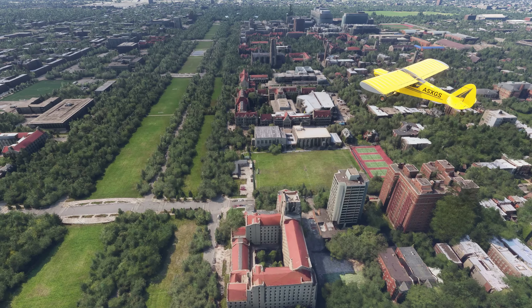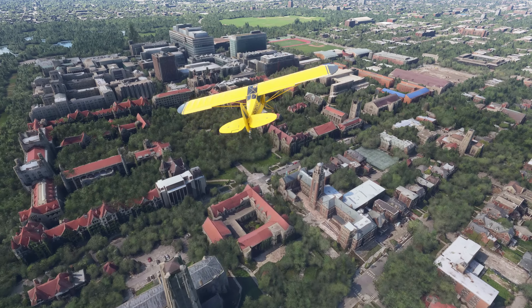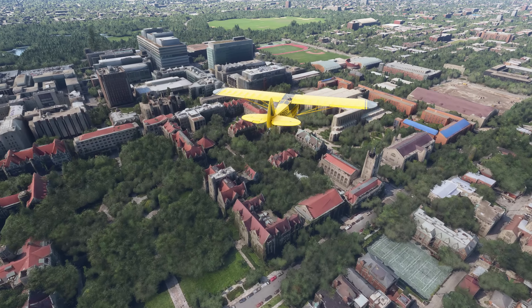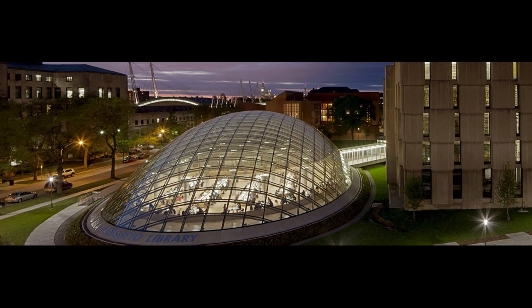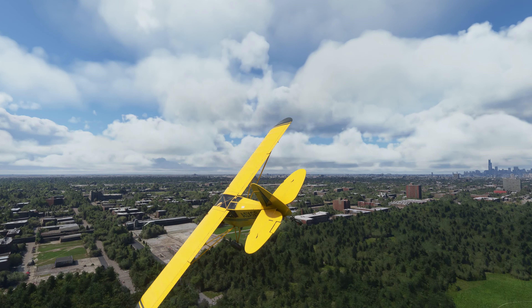Evanston is far. There's Rockefeller, the Booth School of Business, and the Robie House by Frank Lloyd Wright. We pass the main quad to Bartlett and the Regenstein Library, complete with the dome from Divergent. After the hospital, we cross Washington Park, and turn left on 55th Street.